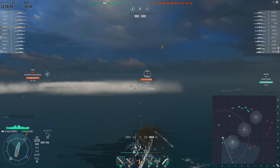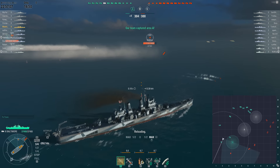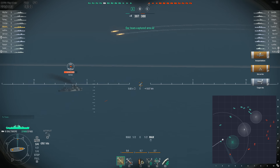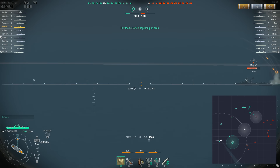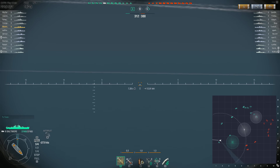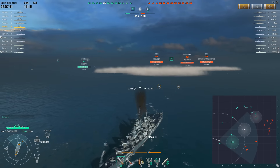I really do like the Baltimore. Got it earlier this week when it was on sale. I want to get at least all the modules unlocked — this is actually completely stock hull but I have all the upgrades installed. I really missed this thing. I had it in CBT and forgot how much I enjoyed it. It's very powerful. A lot of people like the Zao, the Hindenburg, or the Ibuki, but the Baltimore can be dangerous and seems a bit more beefy than the other tier 9 offerings, if not as fast or hard-hitting.